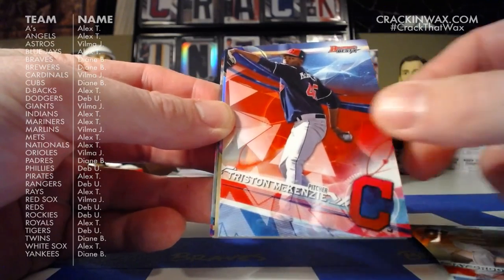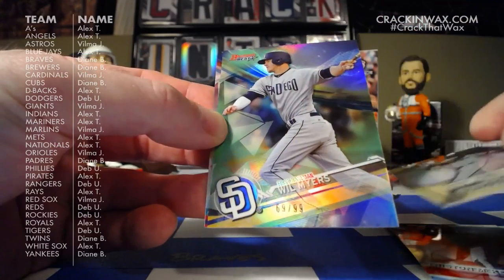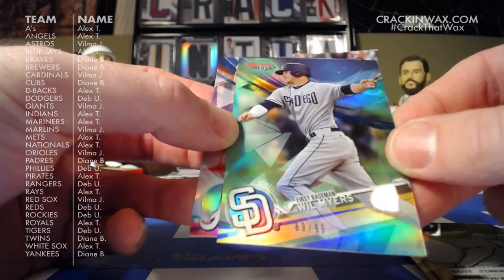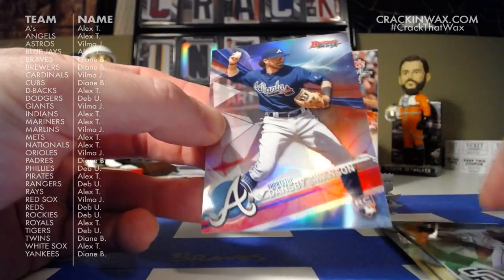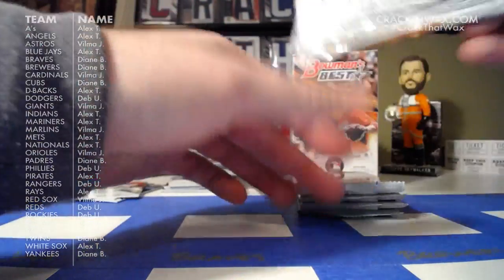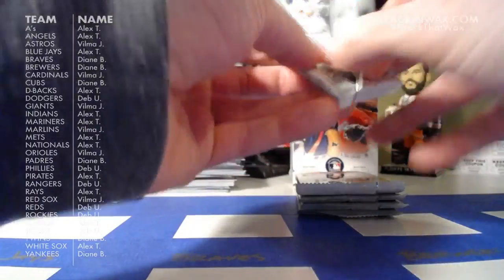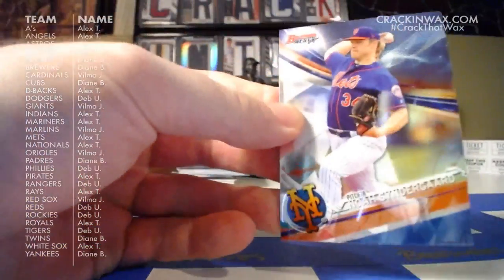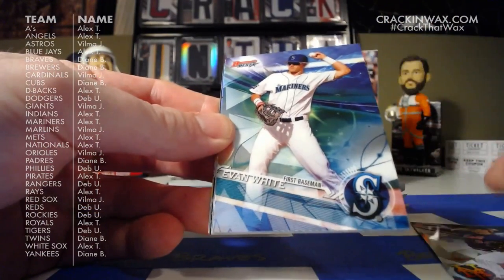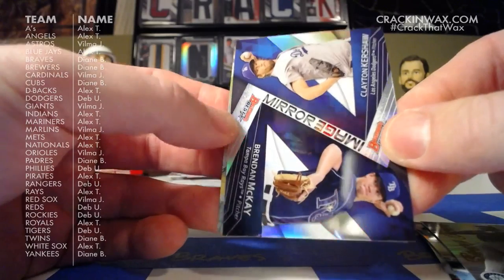Jay Groome, Tristan McKenzie, Eloy Jimenez Dean's List — he gets an A-plus. Another Will Myers parallel, this one is 69 of 99 — looks to be the green refractor. And Dansby Swanson rookie card. Noah Syndergaard, Evan White, Ken Griffey Jr. Best Cuts, Mirror Image of Brendan McKay and Clayton Kershaw.